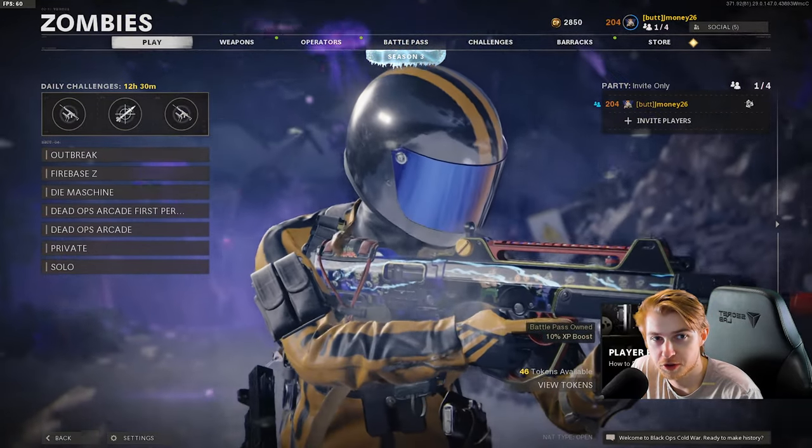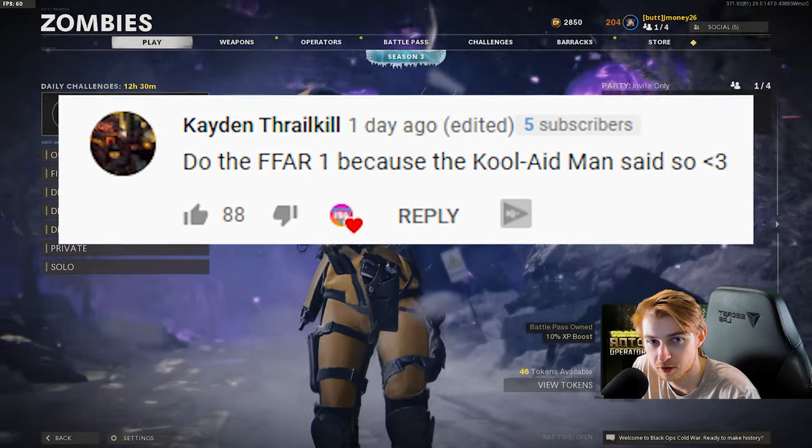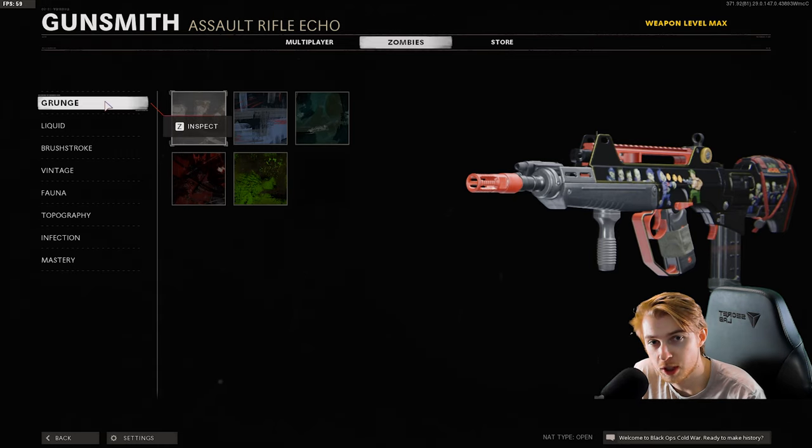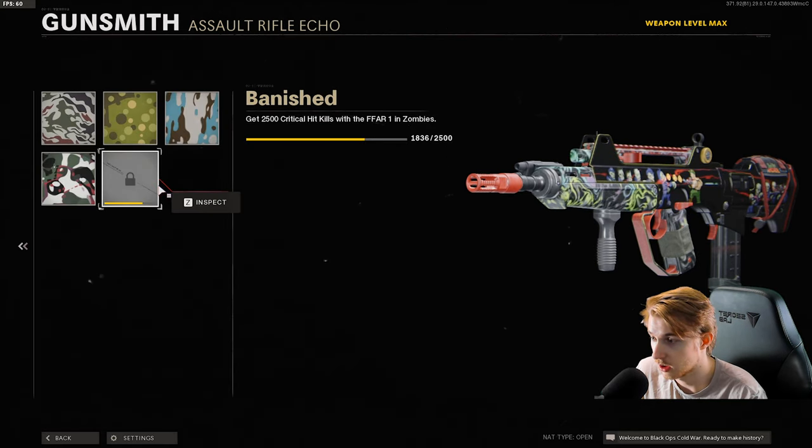What's up guys, welcome back to the Road to Dark Aether series. In our last episode, the top comment was from Caden saying he wants to use the FFAR, so that's what we'll be doing today. Here's my camo progress on the FFAR - we have everything done except for criticals, and we need a lot of them, so this one might be a little long.